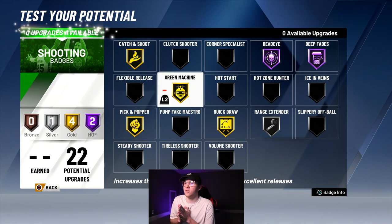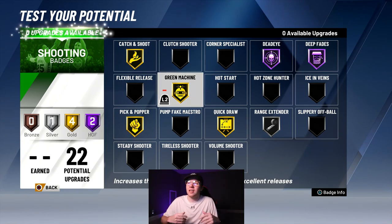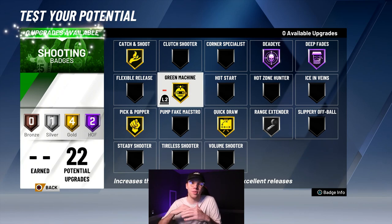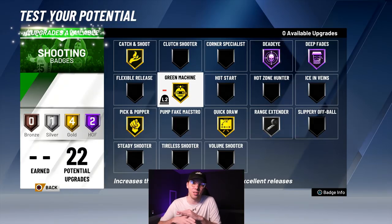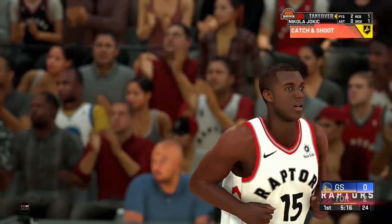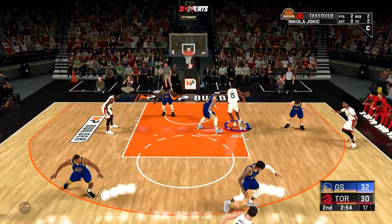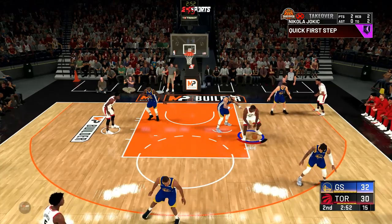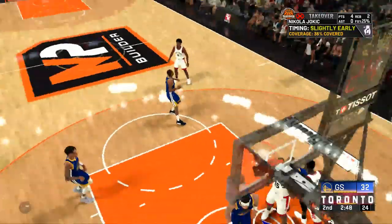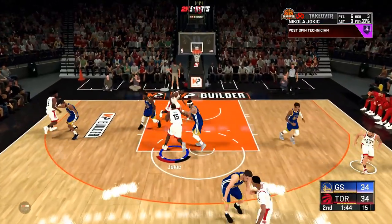Those are the badges for this build, guys. Let me know what you think — I think it could be very good on both offense and defense. I'll show you some gameplay and go over the badges later. We're going to get into the gameplay and I'll commentate over when the badges pop up. The hunt for the best post scorer build continues — we're trying out another archetype here with the Nikola Jokic build, choosing playmaking and shooting as the max categories after what Zach Timmerman told me.